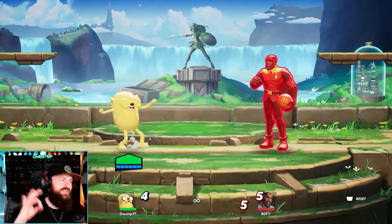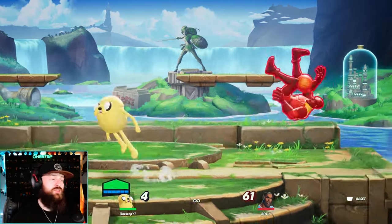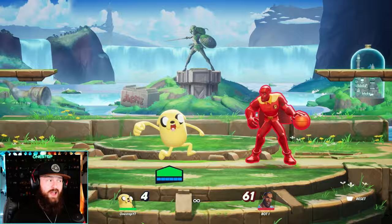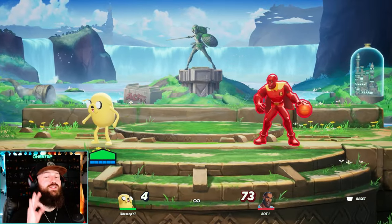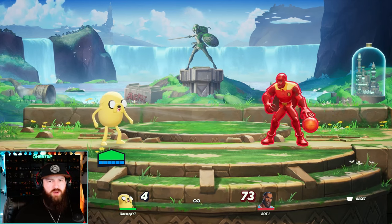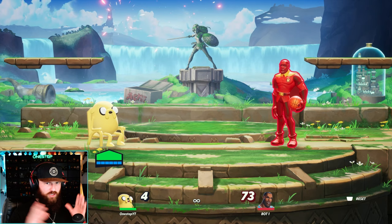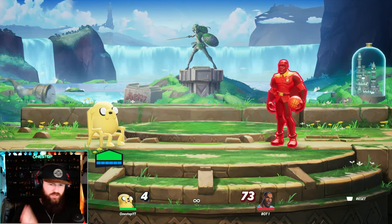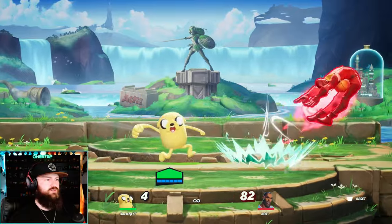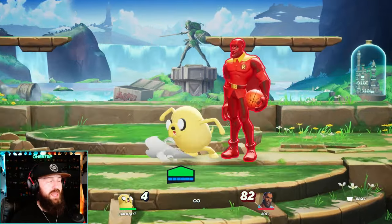I think the hardest thing to really get down about Jake is landing and understanding his aerial side attack — that is really good, but you can aim it up or down. Obviously you can charge it as well. There is a sweet spot right at the end of the stretch. A sweet spot does more damage, more knockback. You've got to find that literal sweet spot, that safe distance — the perfect distance between you and the end of the stretched arm, like this. Using that attack in combos is just insane and it can be really cool.